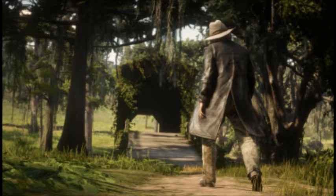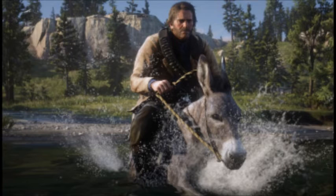In the mission Saving Micah, in the first part of Act 1, you save Micah from a Strawberry prison, but what you might not know is that he goes into a house and murders someone.